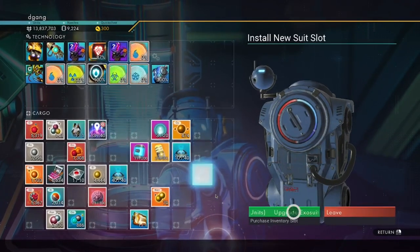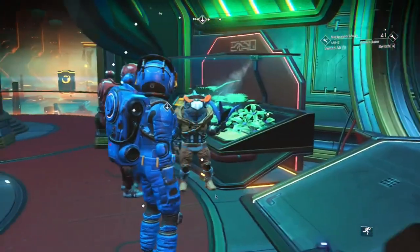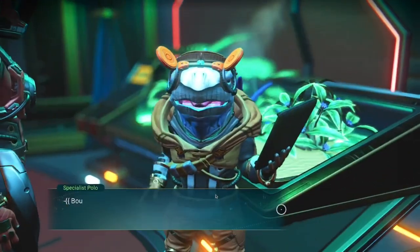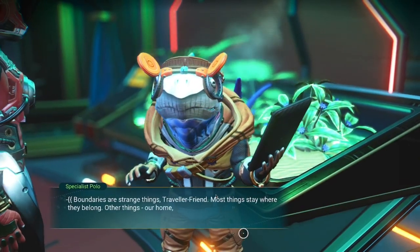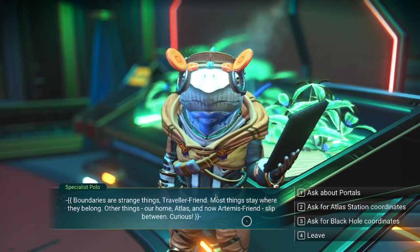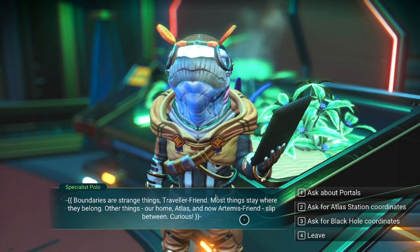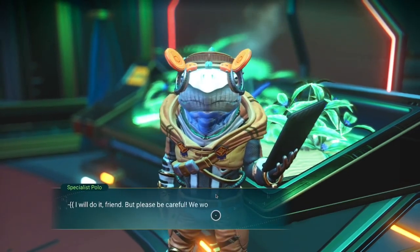I'll ask Miss Kim for the location for the Atlas quest. She says: 'Boundaries are strange things, traveler friend. Most things stay where they belong. Other things — our home, Atlas, and now Artemis friend — slip between. Curious.' Alright, I'm going to ask for Atlas station coordinates.